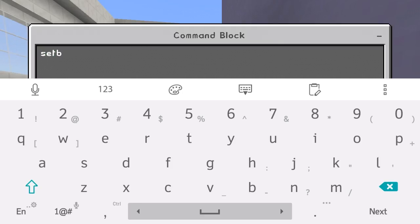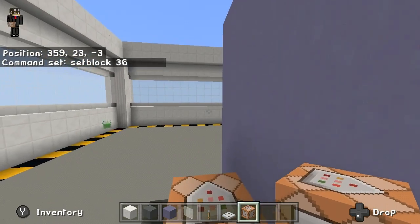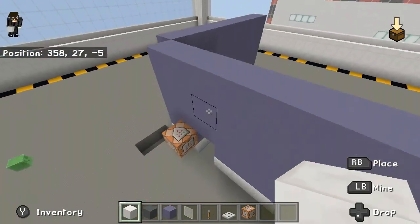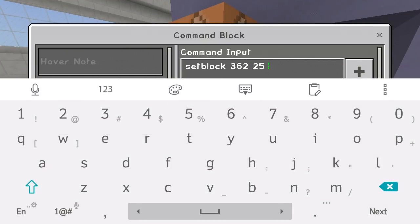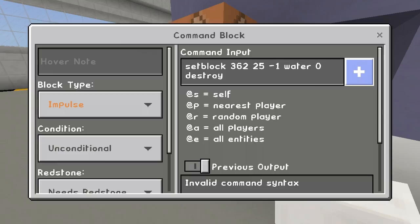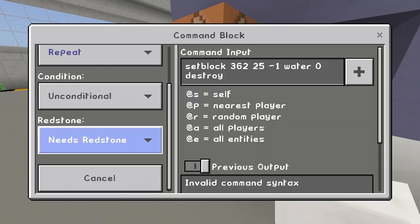Type in the command: setblock 362 25 negative 1 — wait, I forgot the coordinates, let me check — setblock 362 25 negative 1. And there you go. Then type in: water 0 destroy. Then set the command block to Repeat and Unconditional, and leave it right there.